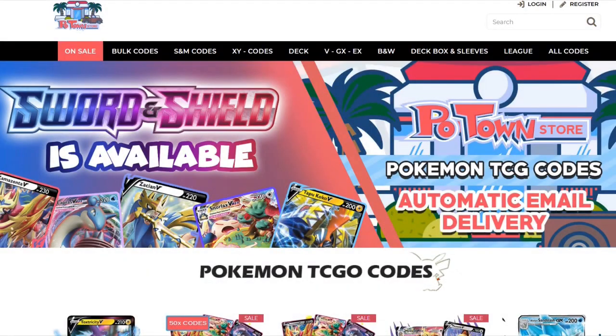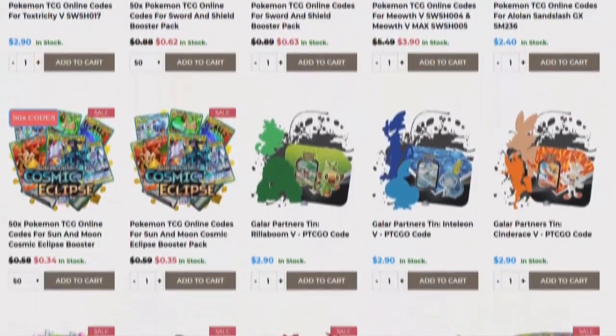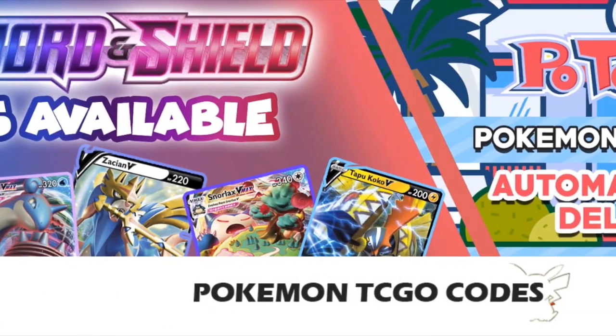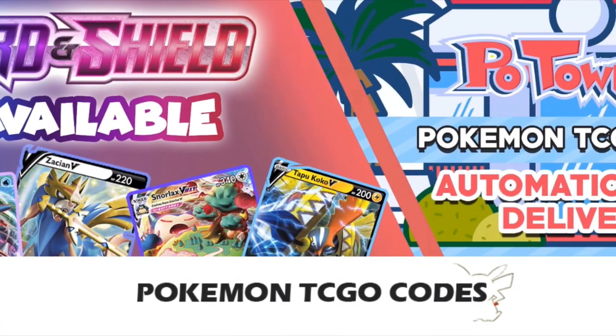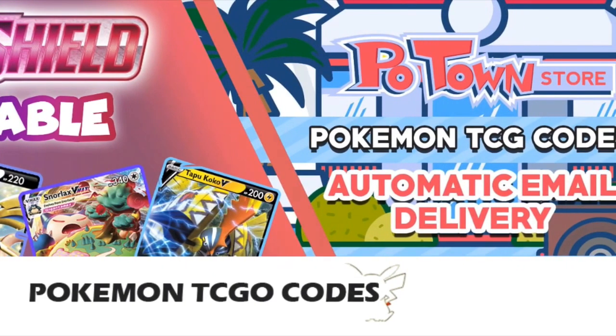This video is sponsored by PoketownStore.com, the place for all your Pokémon TCG Online needs. The new Sword and Shield Online Booster Packs are also available, so definitely check them out at PoketownStore.com. If you use the coupon code ZAPDOSETCG you get 5% off your next order. How amazing is that? Check it out!